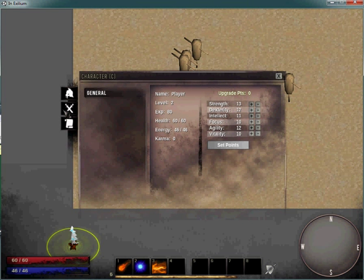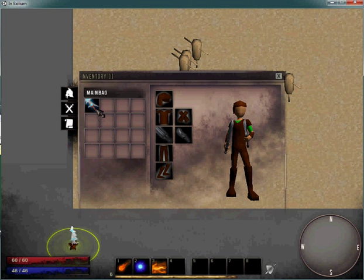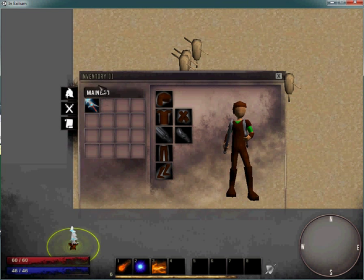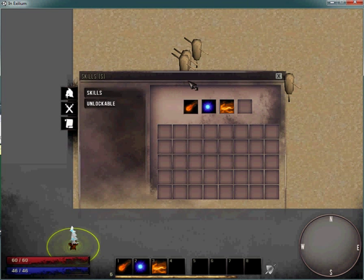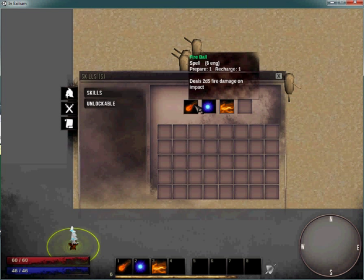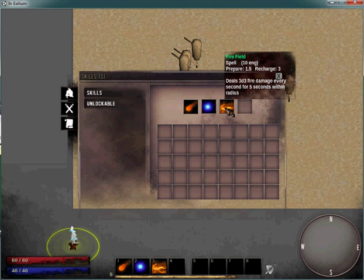The next thing I implemented was a tooltip display for item descriptions. I'm doing it slightly differently than before. Previously, when you were holding an item that's when the description displayed. Now I have it as a tooltip, so you hover your mouse over an item and it shows information about it. It works for equipment and also for a newly implemented feature: skills. I've recreated some basic skill functionality — we have three skills: fireball, energy bolt, and fire field.